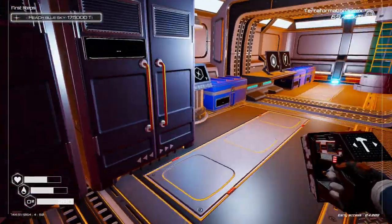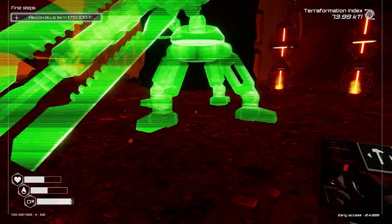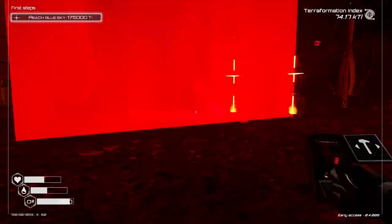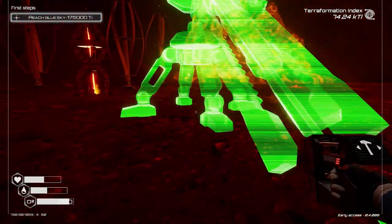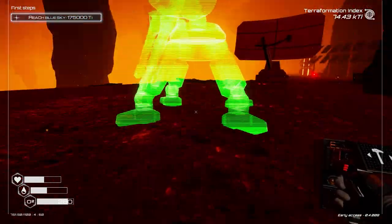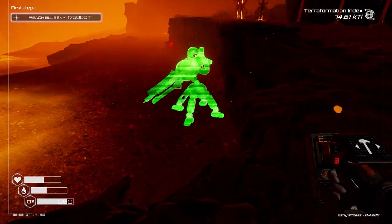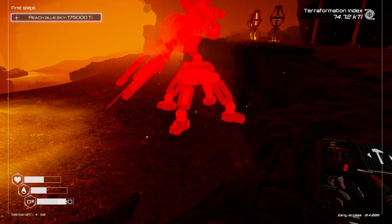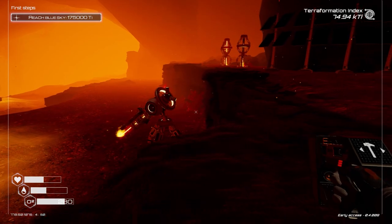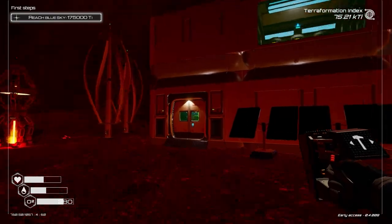We finally managed to get Version 3 of the mining drill unlocked. It's pretty big, and we're at 74 TI so far — we need to do another 100. I'll get this down on the lower level. We can start expanding onto the lower levels actually — there are staircases and things we can do with our base expanding down there.